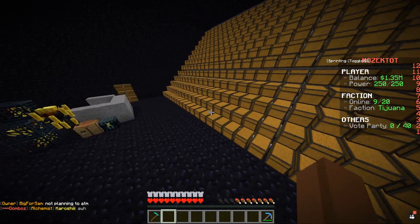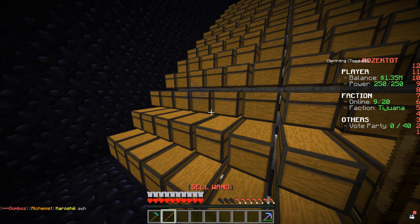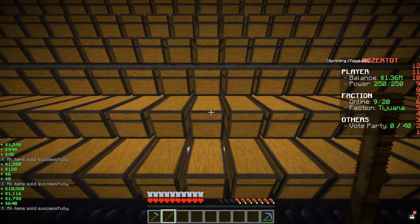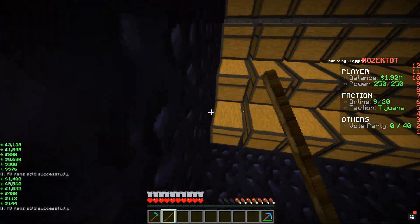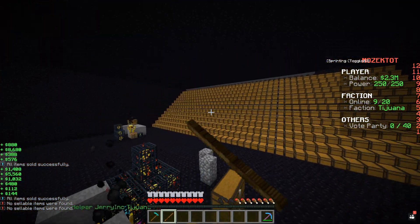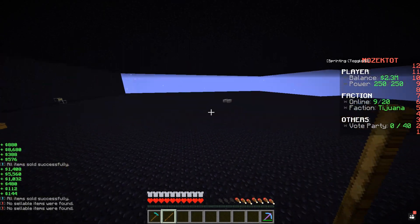Down here is the collection system. Let me quickly demonstrate how much money we are gonna be making — it's not AFK'd for that long, but let me just sell everything here. We had about 1.3 million in our balance, and just like that we are at 2.3 million, so we made ourselves 1 million from selling all of these items, which is really, really good.